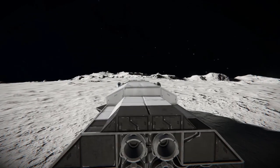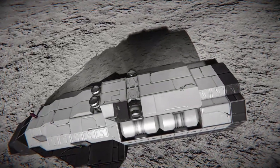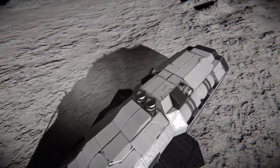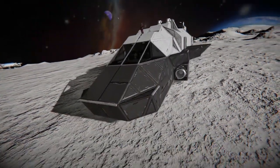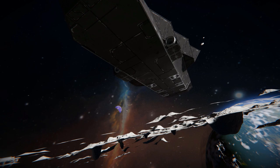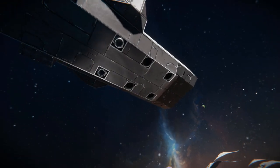Coming around the top of the ship, we see some more nice block work — very basic, nothing too fancy that's going to cripple performance or eat up your PCU limit. Coming all the way down and underneath the ship, there's not too much to talk about — just some more ion thrusters and some more hydrogen thrusters.